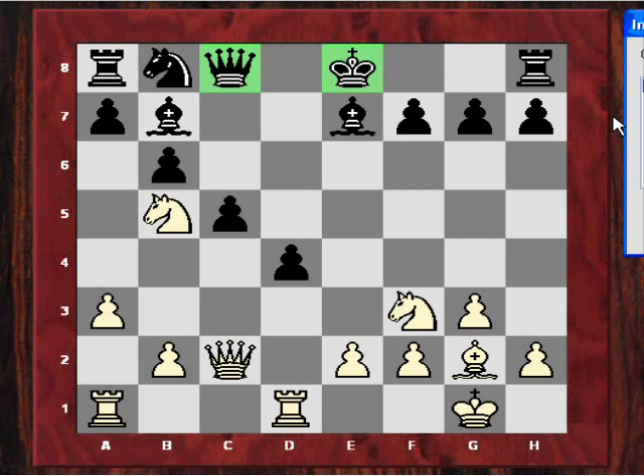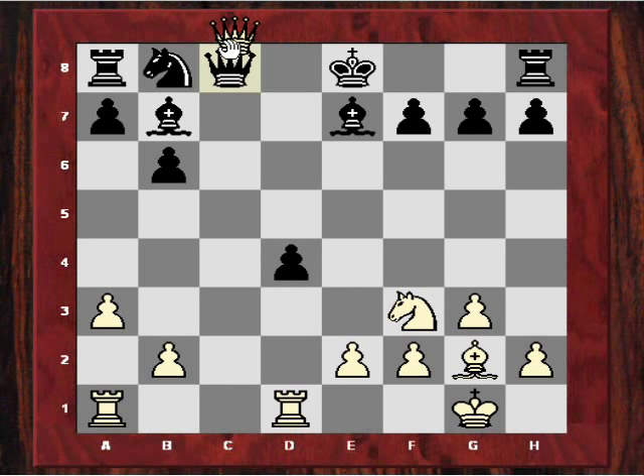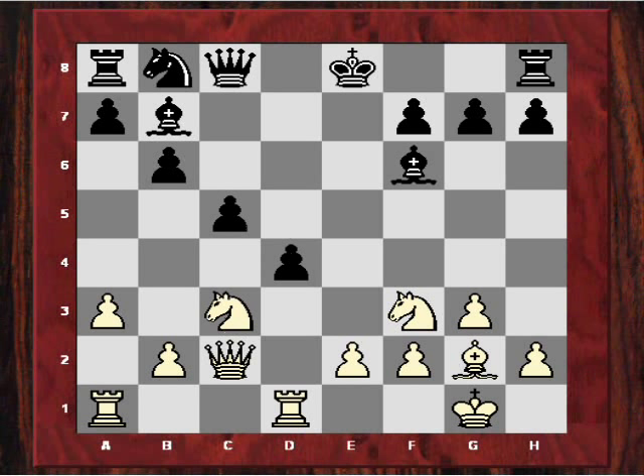And if bishop e7, there's a very interesting tactical resource which justifies the whole thing and leaves white much better. I wonder if you can spot it — I'll give you five seconds. The resource in this variation is knight takes d4: if takes, queen takes c8, bishop takes, and again this diagonal is being exploited. Knight takes d4 gives a big advantage to white. This has been a startling innovation by Topalov.